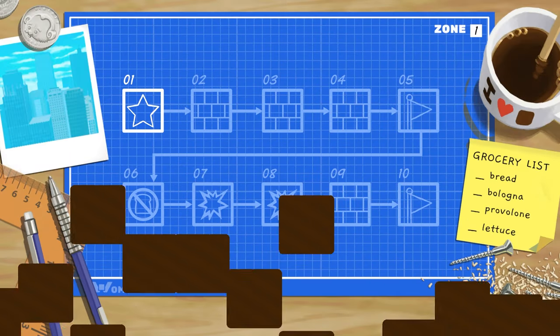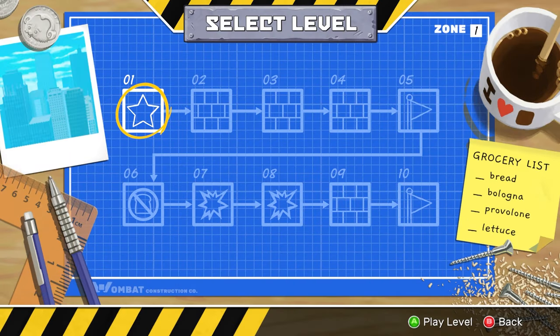That may or may not be true. Okay, so there's a grocery list: bread, bologna, provolone, lettuce — that will make you a great sandwich. I don't want to know what's in that cup though, because it says 'I love' and then a cube shape, and I'm not so sure.